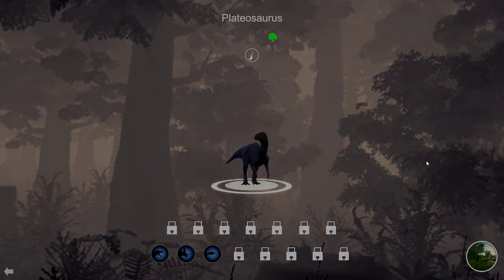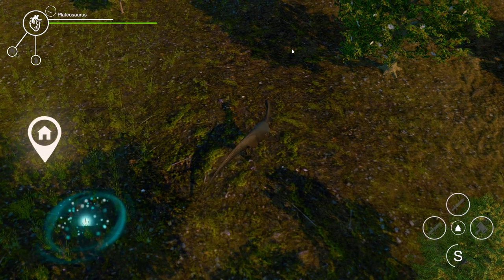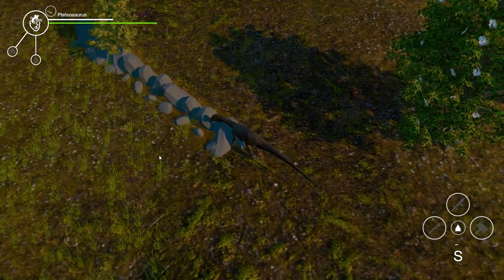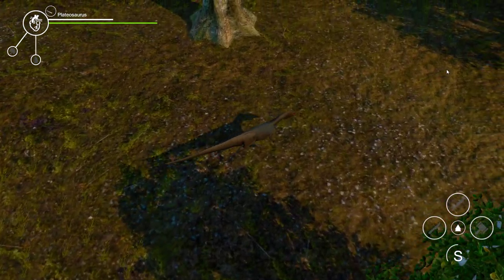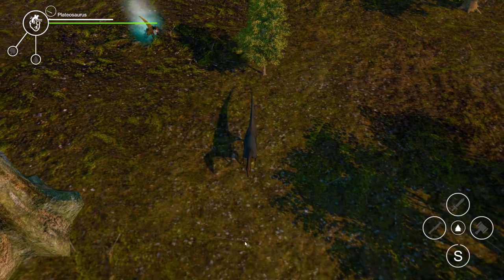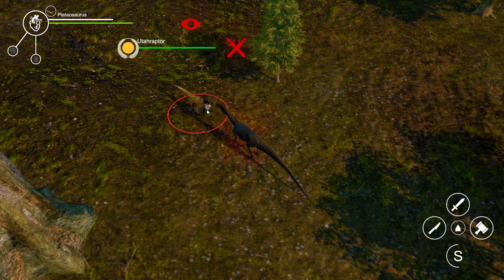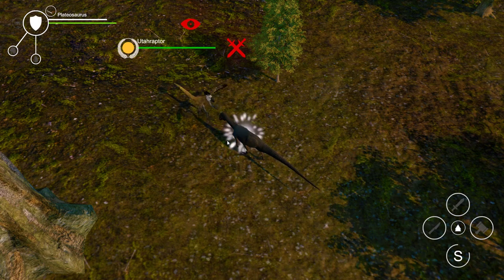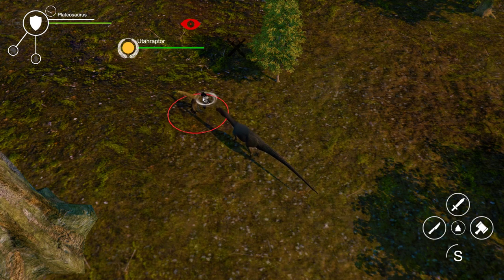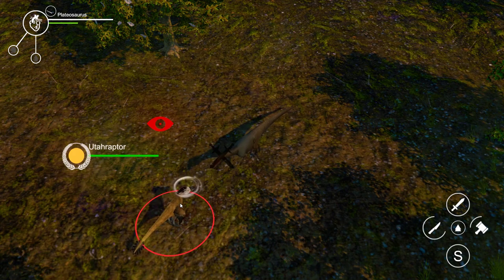The Plateosaurus - this is some kind of Dota hero. Let's try this and see if we can attack someone. Finally, come to papa! Yeah yeah, he's stunned. But still I can't attack with another. Right now I'm blocking, but his HP will not go down. Wait - I've attacked! I'm attacking, guys, finally!